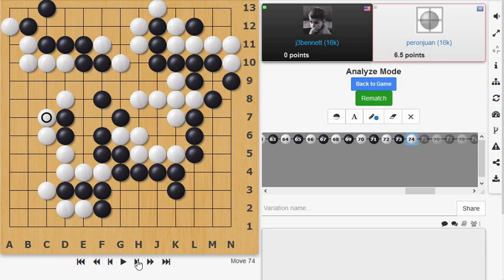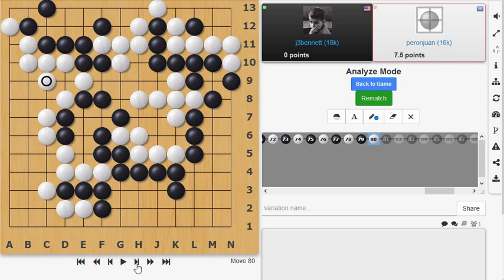This move was a mistake — he can cut it off. You should always look for these opportunities: rather than just passively blocking and letting me have that extra point, look for your chance to ask, was that really a safe move? Cutting it off — yes, that was a mistake on my part. I was able to block here, losing just that one stone, limiting the damage.